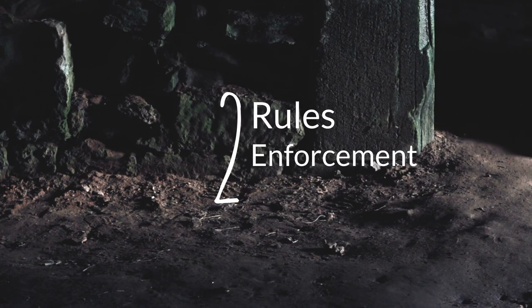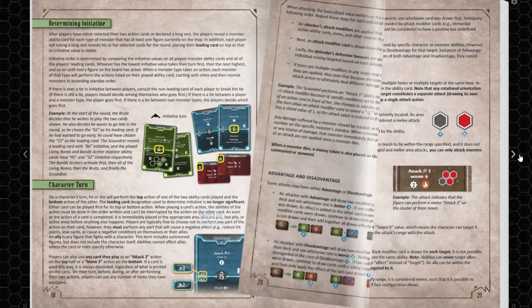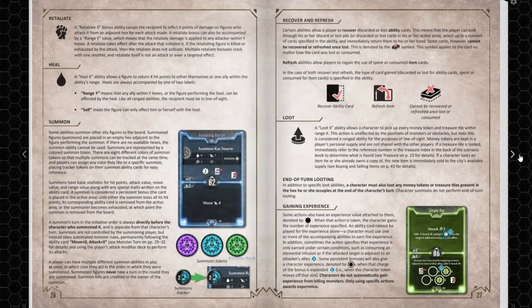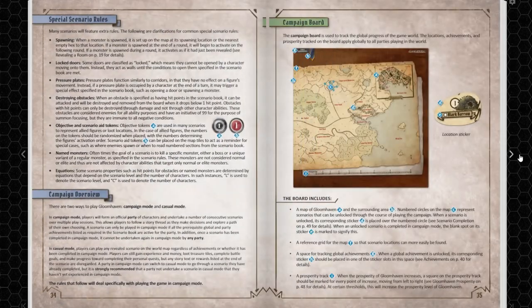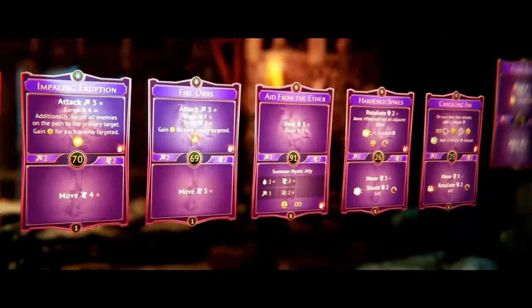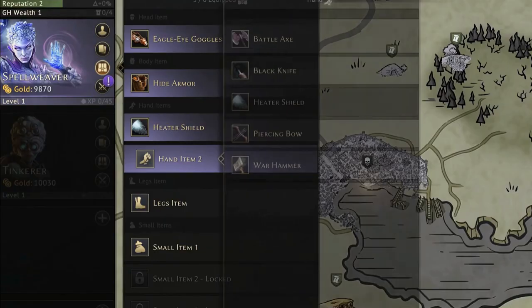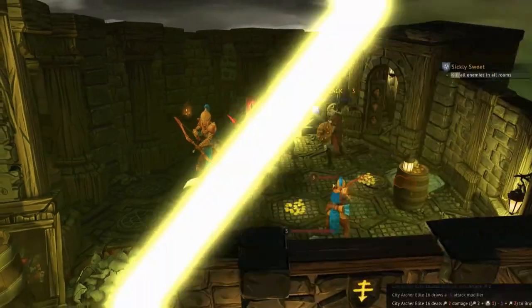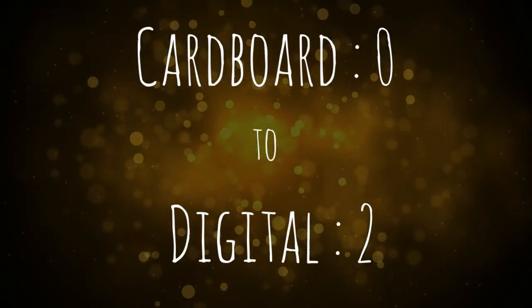Number two naturally leads to rules enforcement. When I play complex games like Root, I struggle to remember all the rules and I'm fairly laissez-faire when it comes to pedantic rules. Once you know all the rules they're fairly intuitive, but mistakes happen if you don't pay attention. In the digital game, all the rules are enforced — there's no cheating or bending the rules. That works really well for me. There's another point for the digital game; it's zero to two now.